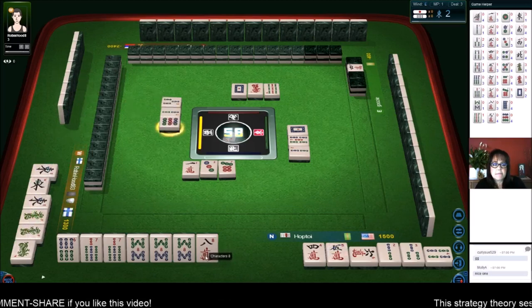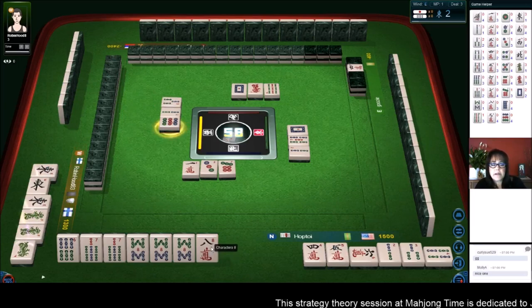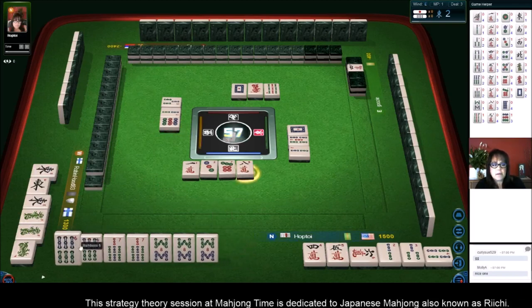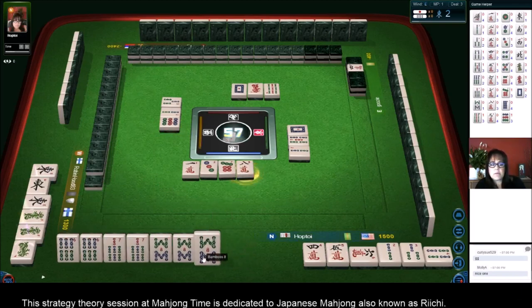Nine dots. We need a five bam, or a seven bam, or a six bam — five, six, seven bam would be ideal. We got it! Six, seven, eight — we're ready to win on an eight bam.